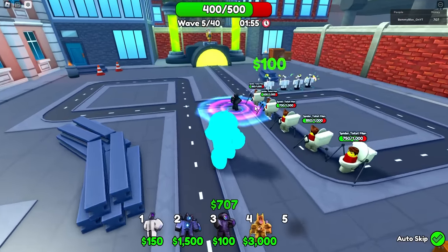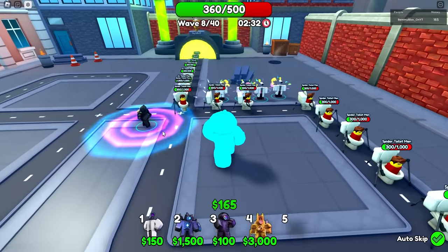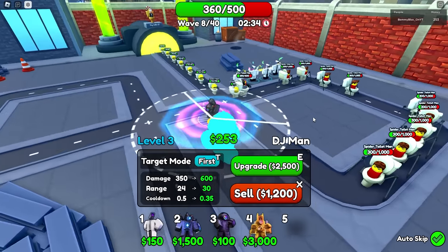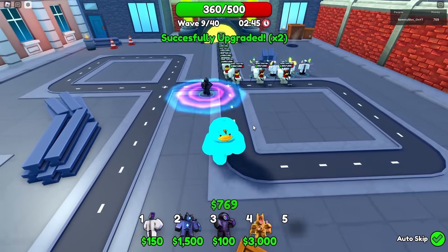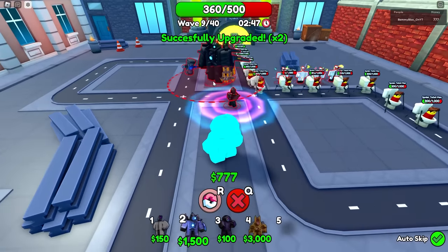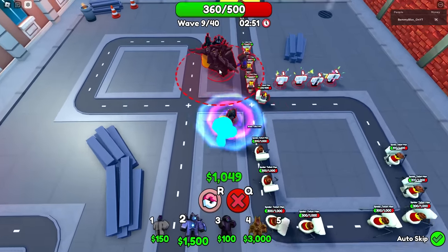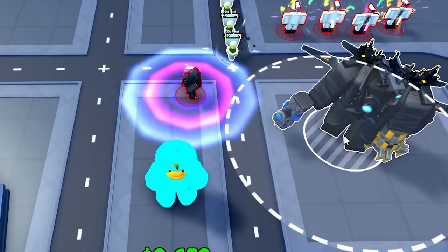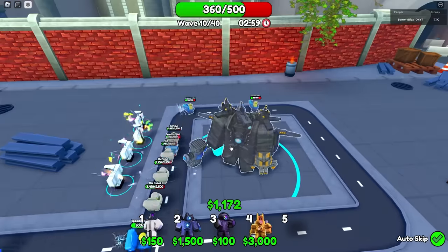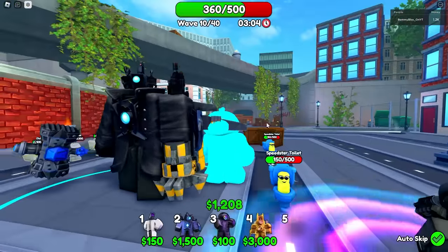Some stuff is getting by, but once we put my boy down, it's gonna be insane. I am buffing my scientists and my DJ Man though. I didn't realize it's kind of the only low-money damage unit I have. Alright, next auto-skip, we are bringing him out. Where do I put him? Bro, is he too thick to fit right here? You're telling me I can't put him right here? Alright, we can't put him in the best spot, so we'll put him over here instead. Bang! He's got the hammer to begin with.